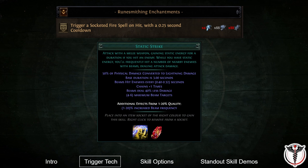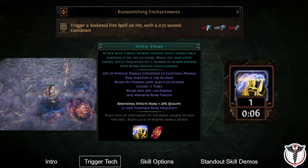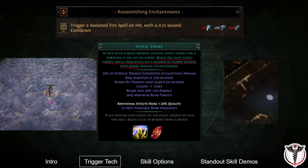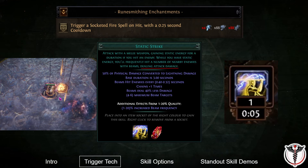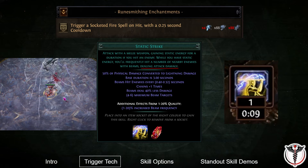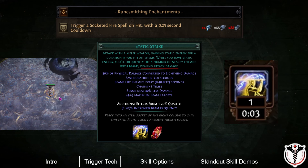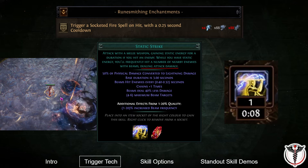Instead, in this video I will be showcasing Static Strike as the delivery skill, which I think has significantly better potential and quality of life. Static Strike is an attack skill which upon weapon hit grants the static energy buff to the player. While the player has the static energy buff, beams of energy will automatically strike nearby enemies at fixed intervals. The damage of the beams is classified as attack damage, which means that it will trigger the on-hit effects of our weapon — in this case triggering a fire spell. All we need to do is hit one enemy with an attack, and our character will automatically trigger fire spells for the entire duration of the static energy buff.